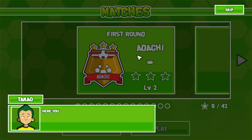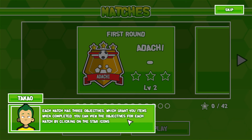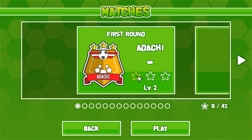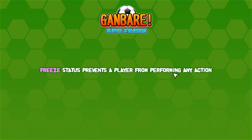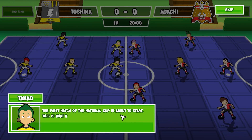You can select a match that you want to play next. When you win a match, the next one unlocks. Our goal this year is to make it all the way to the World Cup. Each match has three objectives which grant items when completed. This is super gimmicky — this is amazing! First round against Adachi. 'Toshima, where is Adachi? The first match of the national cup is about to start. This is what we have been training so hard for.' This is an indoor match.